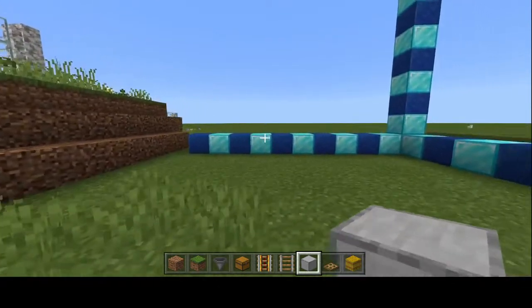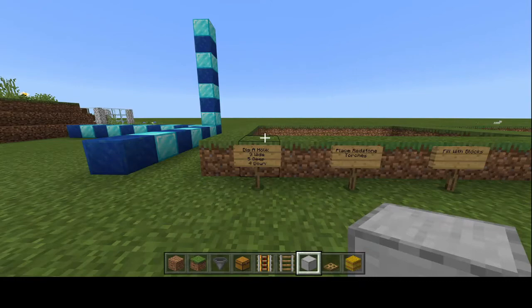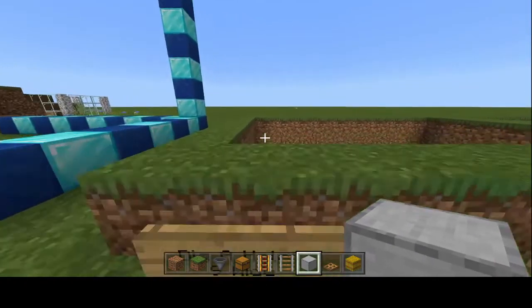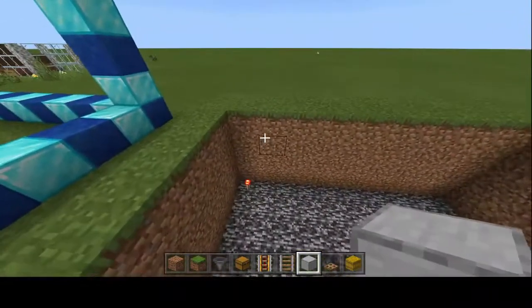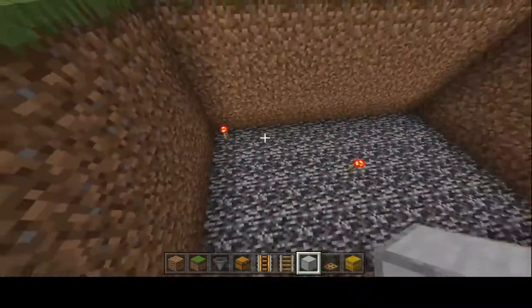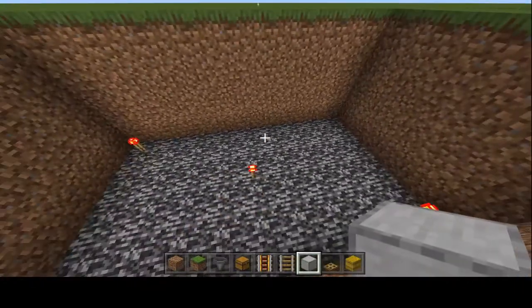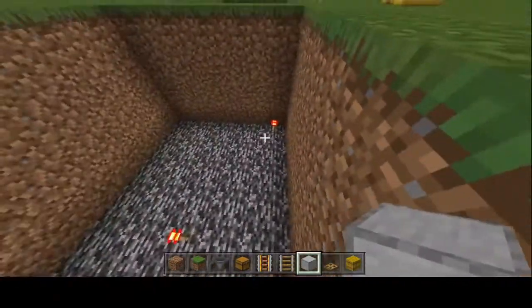So you're going to want to start with digging a hole that is nine blocks wide, five blocks deep, and four blocks down. Four blocks down brings us to the bottom of this demonstration world. Once you have your hole dug, just like this, you're going to want to place three redstone torches in these positions here.